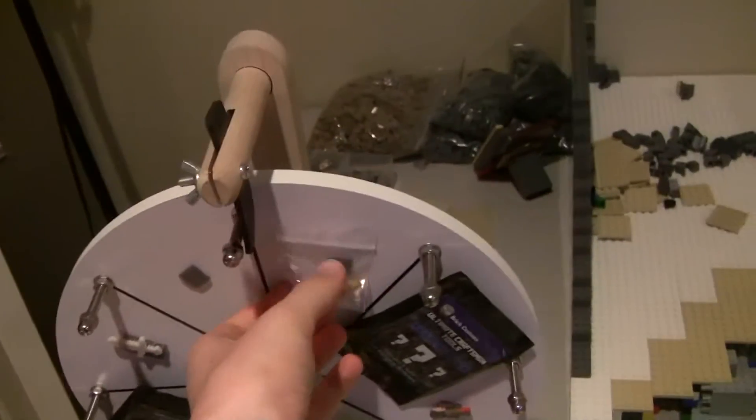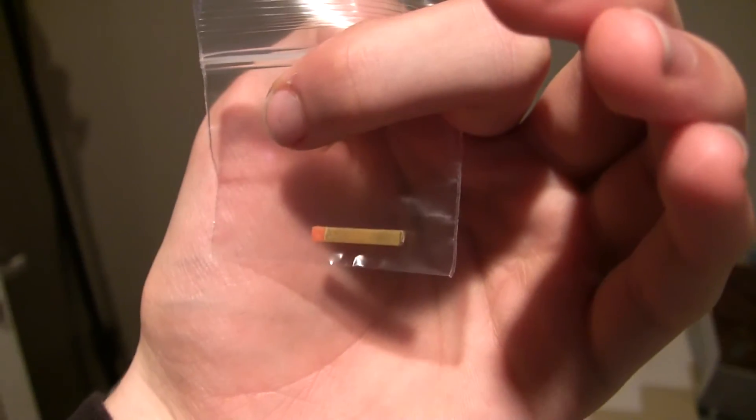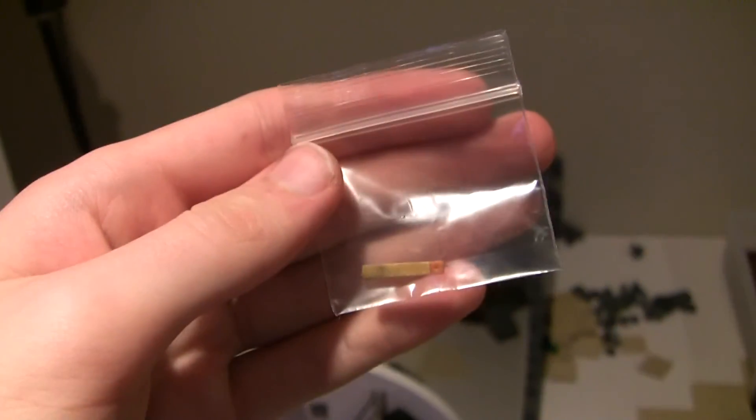Looks like you won an Ultimate Craftsman Tool Torch. That's actually a rare pearl gold and I believe that's just the standard orange tip. That's a little Minecraft torch for your LEGO figures. Thanks for playing Spin the Wheel.